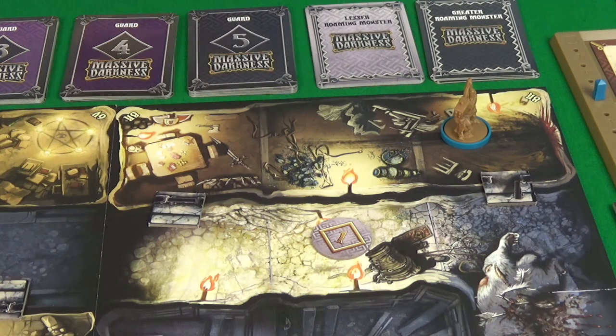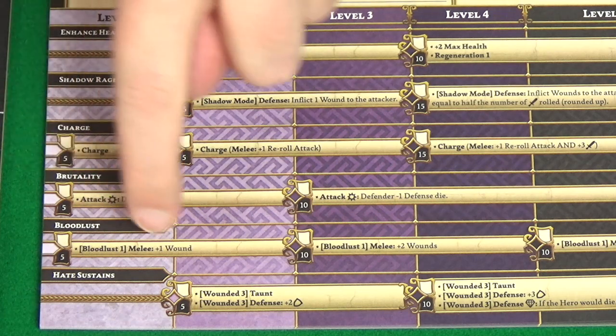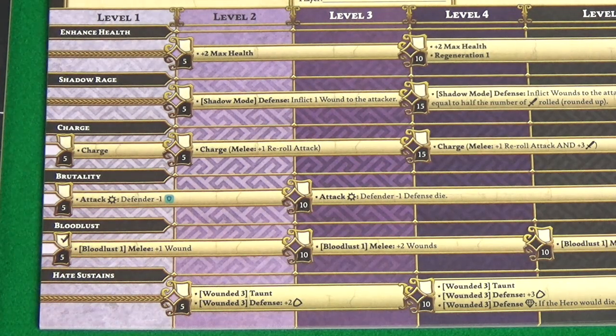Then enemies phase - there are no enemies on the board, so straight on to experience phase. Picking up the key means we now have enough XP to spend some - we're up to seven so we'll spend five, taking us down to two XP. We could buy charge, which allows us to move two spaces and attack as one action. We could get an ability where on a crit the defender loses a blue defense dice. Or we could get bloodlust - on a melee attack you automatically do one wound, so even if I miss I'm going to damage them. I think that's going to be the one, so we'll buy bloodlust.